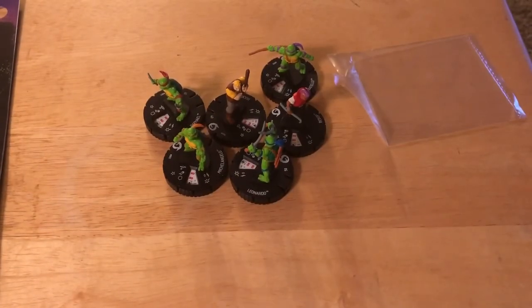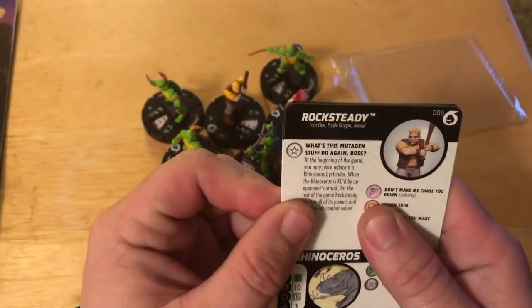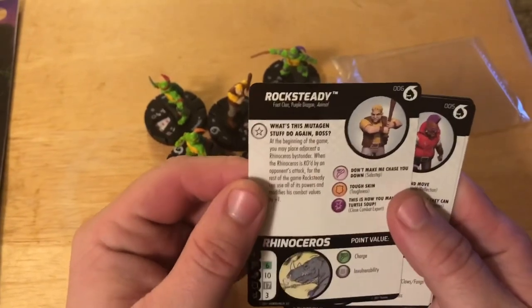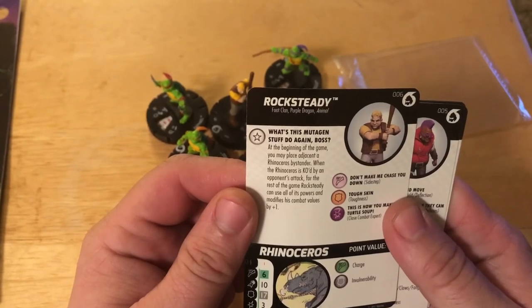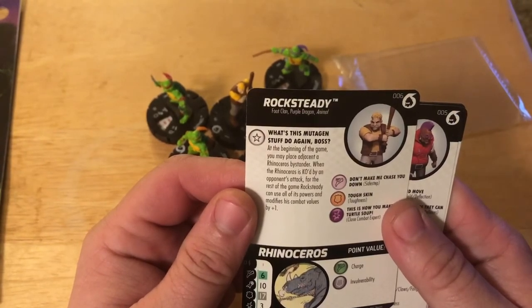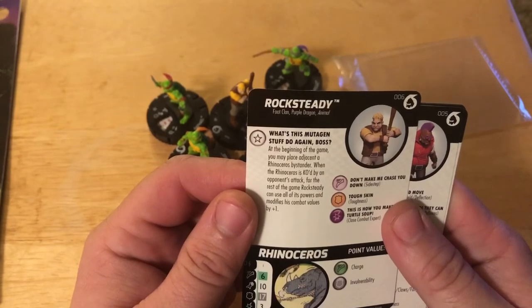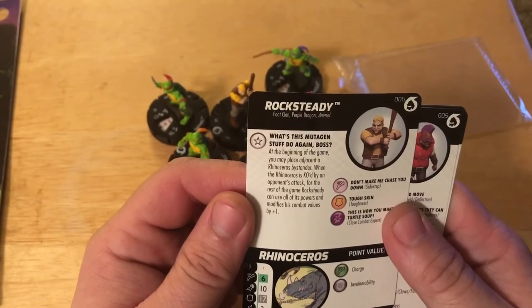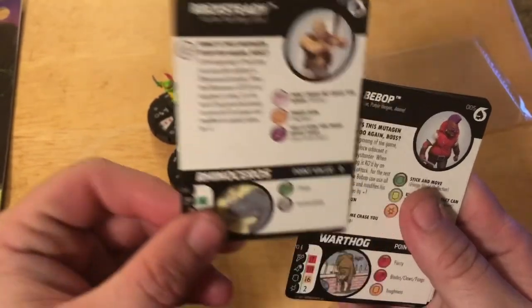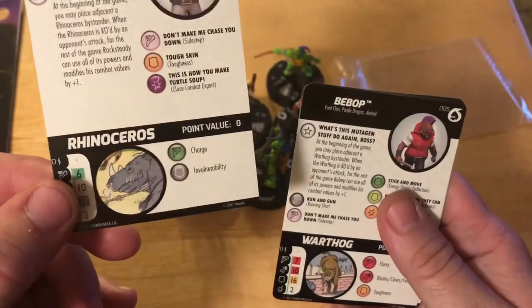I forgot to mention the traits on the characters. For Rocksteady, his trait is 'What's This Mutagen Stuff Do Again, Boss?' — at the beginning of the game you may replace him with an adjacent Rhinoceros bystander. When the Rhinoceros is killed by an opposing attack, for the rest of the game Rocksteady can use all his powers and modifies his combat values by plus one.